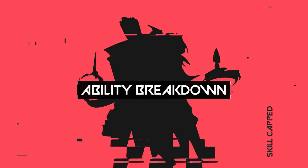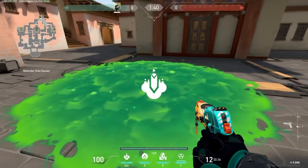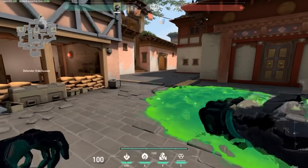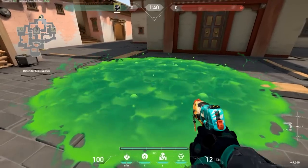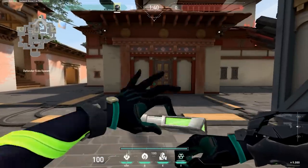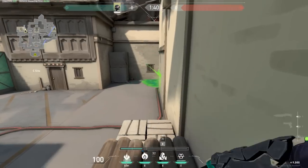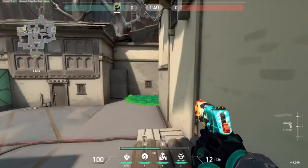Now let's talk about Viper's abilities and how you should be using them. First we have Viper's Snakebite. Snakebite fires a canister that shatters upon impact with the ground and creates a chemical zone that does 24 damage per second to all enemies inside, and inflicts the Fragile debuff. The Fragile debuff makes enemies take double damage from all sources for the duration, but ends as soon as the enemy steps outside of the puddle. This makes snakebite incredible for stopping attackers from planting and stopping defenders from defusing the bomb, so if there's ever a situation where you can use it in one of these scenarios, you should immediately make use of it.